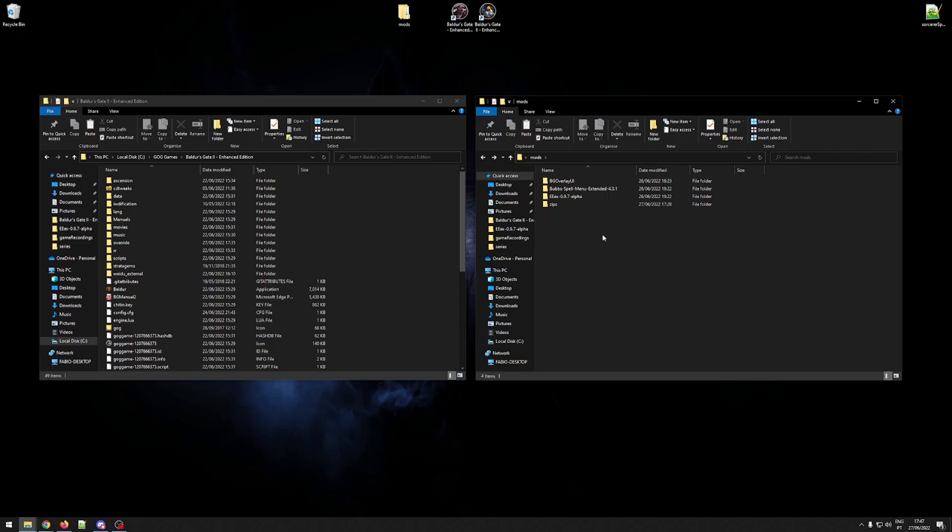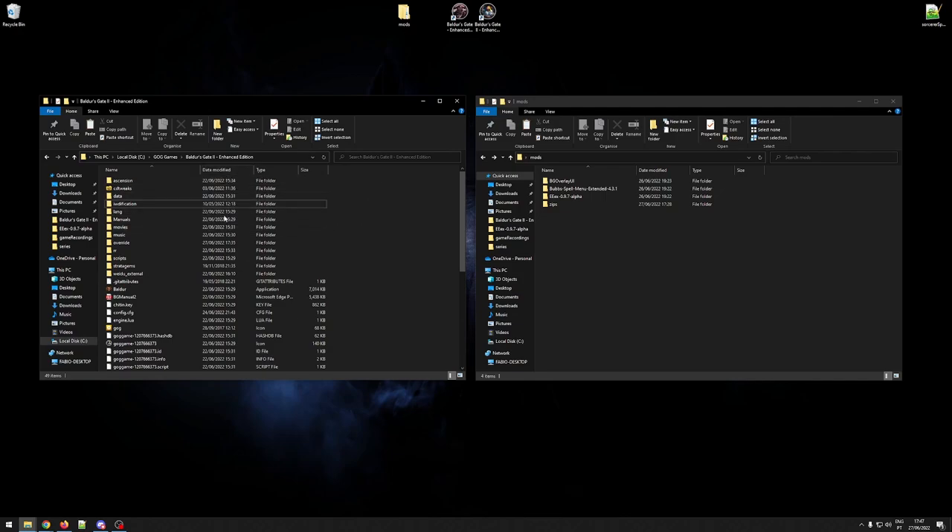I also have my mods folder open over here with the mods we are going to be looking at. I just have the zip files here — this is what you download — and I extracted them over here for ease of use. My Baldur's Gate 2 current installation is exactly in the state I left it at the end of my mod installation guide, using the latest version with ascension, rogue rebalancing, SCS, and tweaks anthology installed.